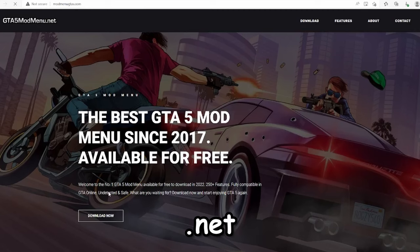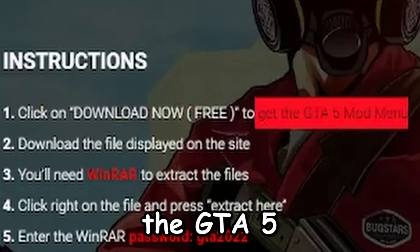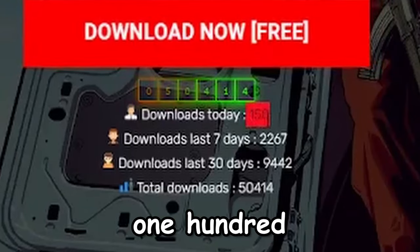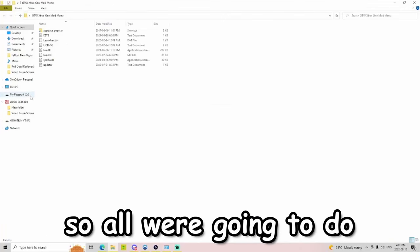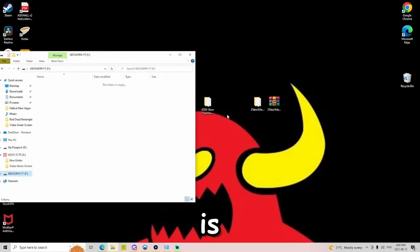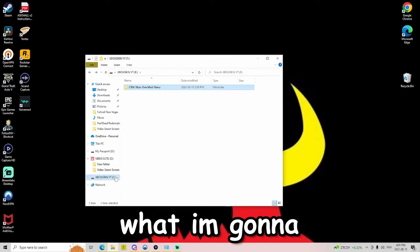We're at gta5modmenu.net — gonna tap on download now. There's a big button with a money drop, 150 downloads today. Give me a second while I download everything. All we're gonna do is open up the Xbox screen, grab the menu, and just put it onto the USB.